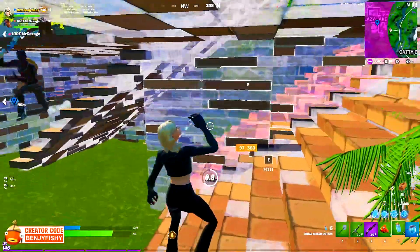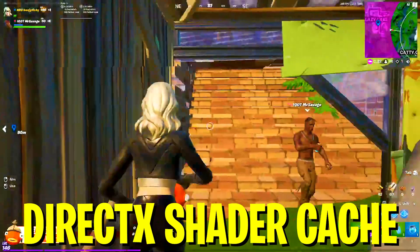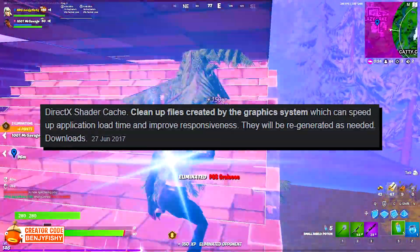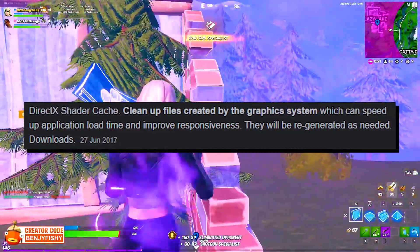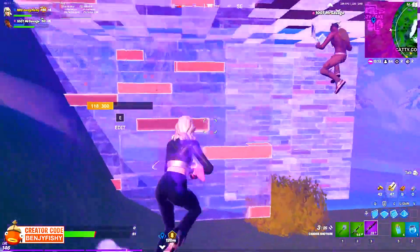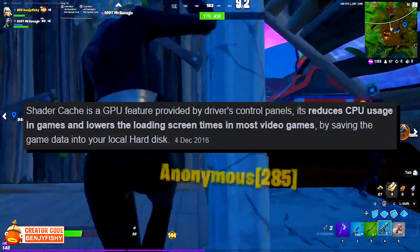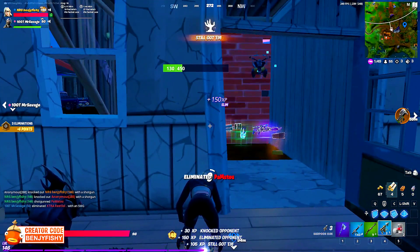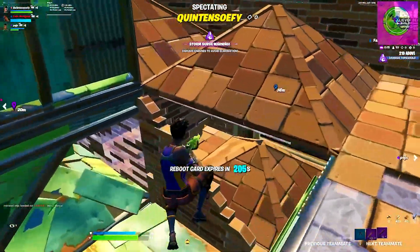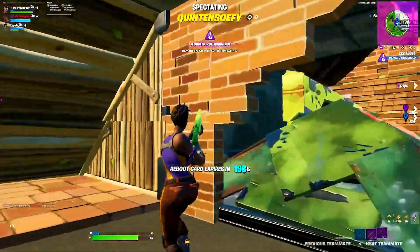I'm going to show you a super simple method to 100% reduce lag and stutter on Fortnite. What we're going to do is delete our DirectX Shader Cache. The DirectX Shader Cache consists of temporary files created by the graphics system which can speed up application load times and improve responsiveness — they get regenerated as needed. These files are consistently created in the background by DirectX when you launch games, and if they become damaged or corrupted they can cause stutter and lag in Fortnite.